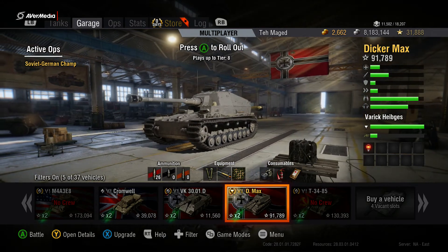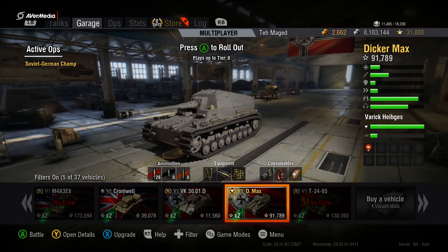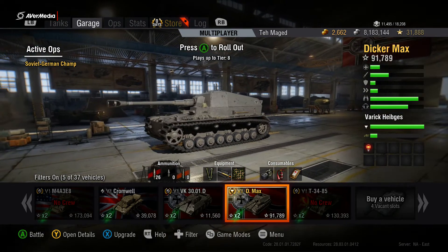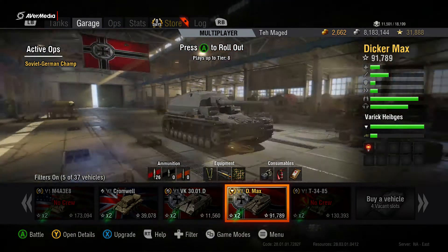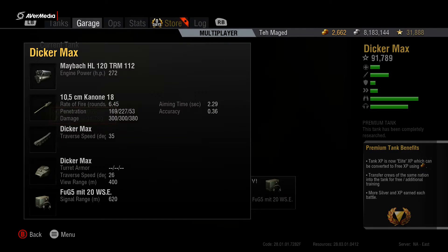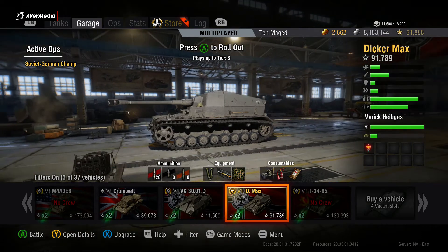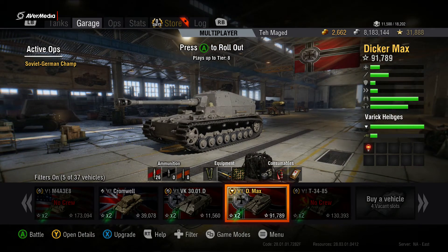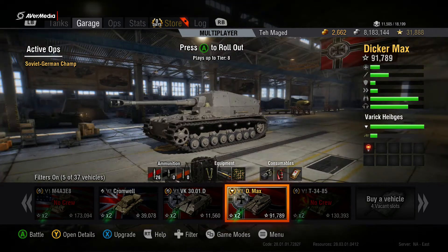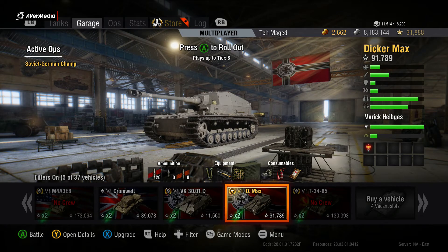The gun, on the other hand — 0.36 accuracy is pretty workable and not bad compared to other tier 6 tank destroyers. The alpha is what surprises people: 300 average alpha damage. And keep in mind, this is not a howitzer or a derp gun. This is a proper 105mm high velocity gun firing standard armor-piercing ammo. When it hits you, it hurts.